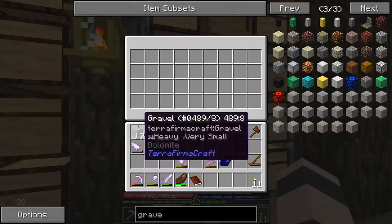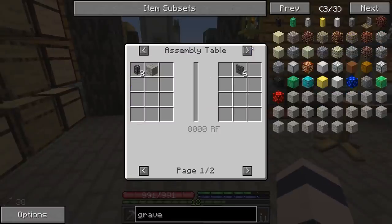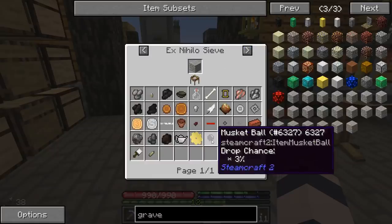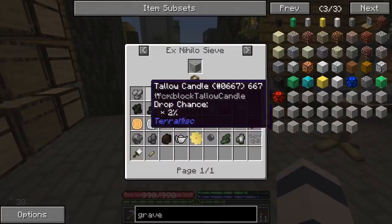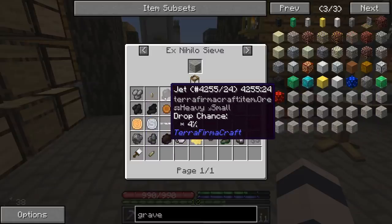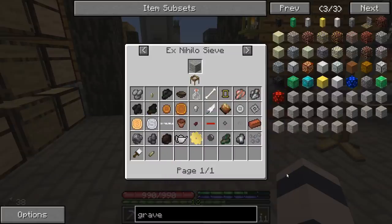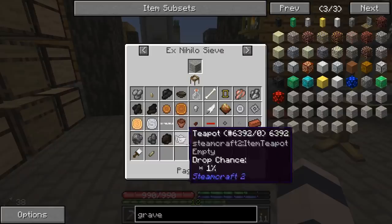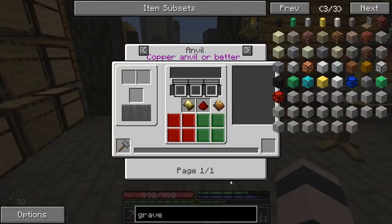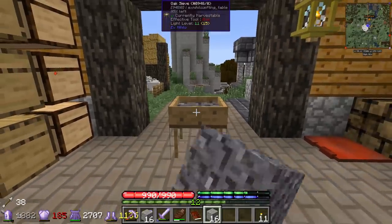We can make the sieves in this, and then we can take our gravel and stuff - sand, gravel. We're actually getting a lot of stuff from sieving though, aren't we? We sifted 17 gravel and we got all this stuff - which isn't bad. Some platinum, iron, saltpeter, kaolinite. So if you can't find graphite or kaolinite in your world this is another way of getting it. You get all kinds of random crazy stuff - not just ores. Some of the stuff's a little tricky to make, and we can just get it by sifting and save ourselves a lot of metalworking.